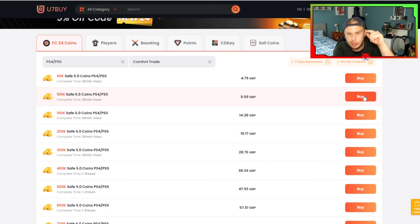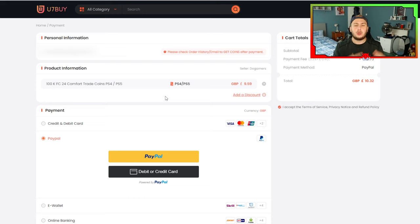You're looking at £9.59, great British pounds as of this recording. You press buy and then it's going to take you to this page. At the top it's got your personal information, which I've blurred out. You will have to create an account here if you have not already signed in or made one.